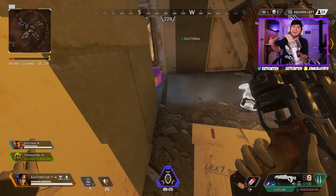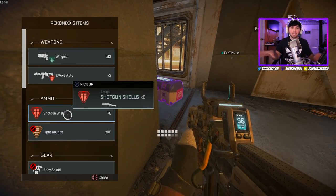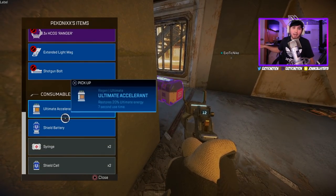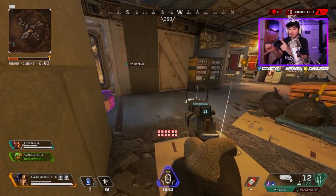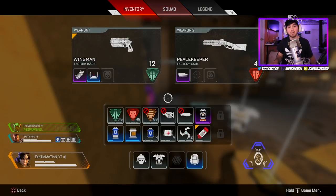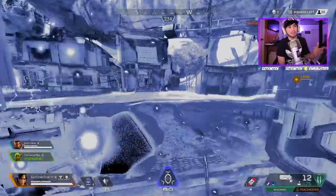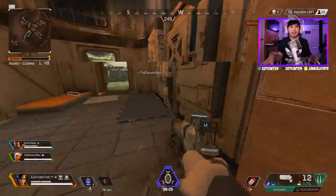Yo, what's going on YouTube, it's your boy. In today's video we're going to be breaking down the best weapons in Apex Legends. If you guys don't know, it's a brand new battle royale game that everyone is talking about and playing. It's completely free — if you have a PS4, PC, or Xbox, download it now. Everyone's saying it's the new Fortnite, that it's killing Fortnite. I don't know if I'd say that, but it is a very, very fun game.